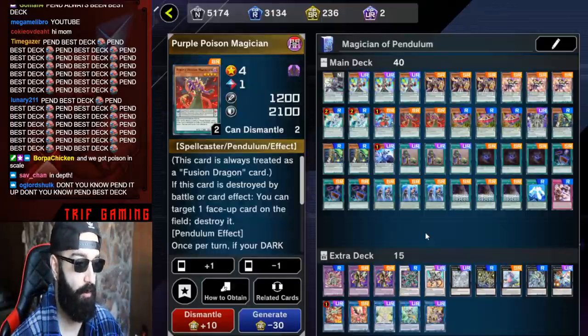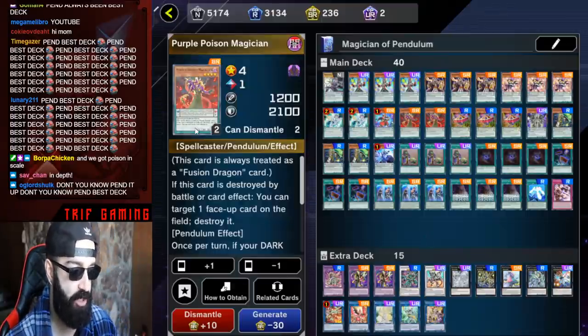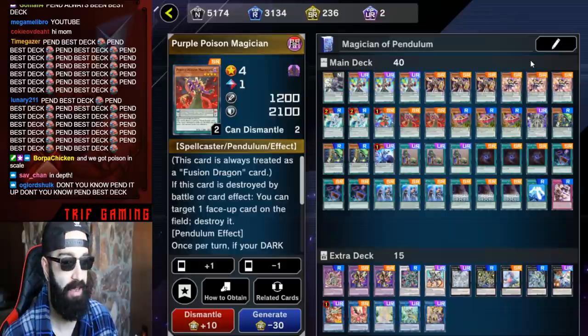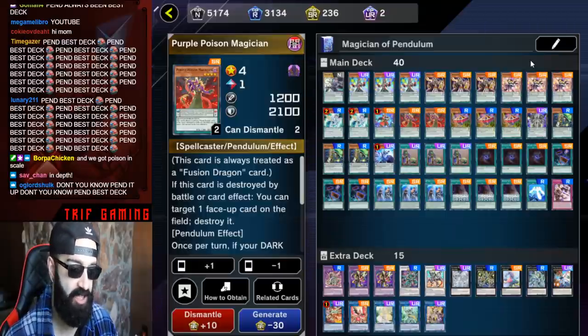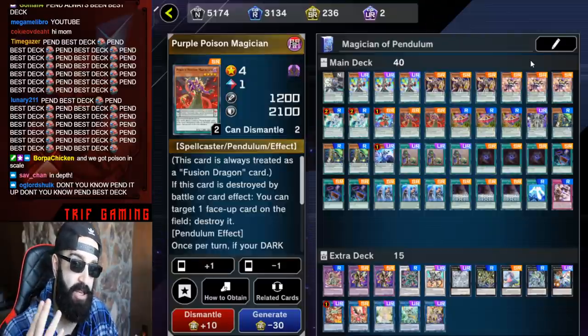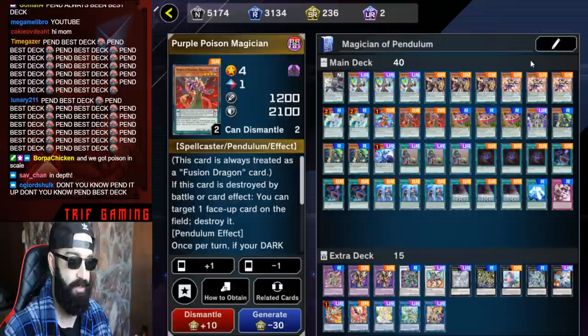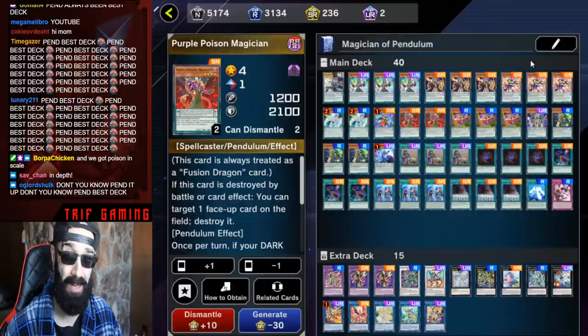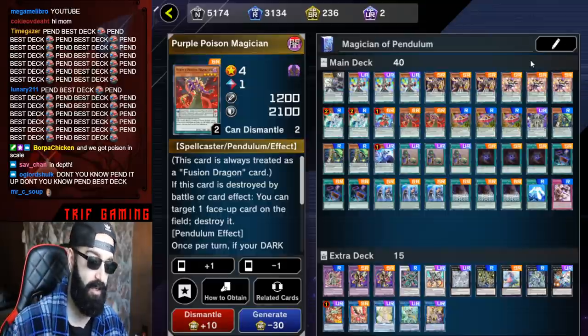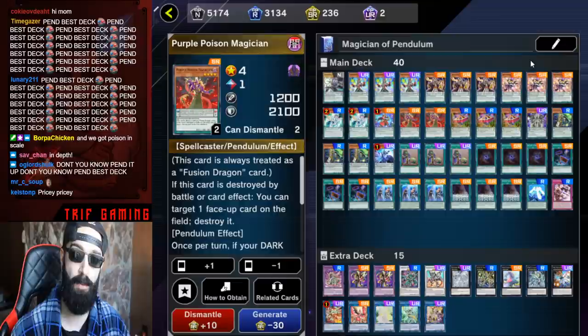We built this deck extreme turbo with crazy follow-up because of how the magicians are structured. Maxi C bricks you because it's not a card you can pendulum summon. If you hit them with Maxi going second and you're playing pendulum, they know for a fact there's no Nibiru, no Ash — they're going to go off and still put up a massive board. So I highly advise don't play it.